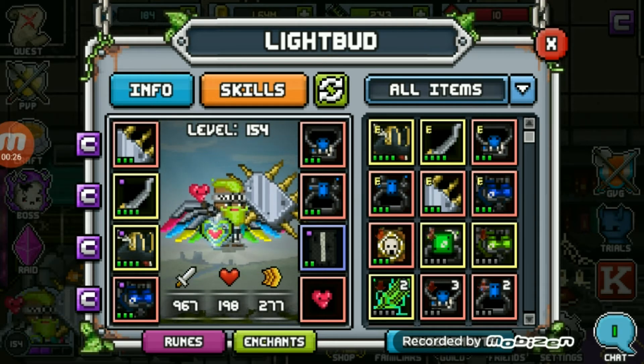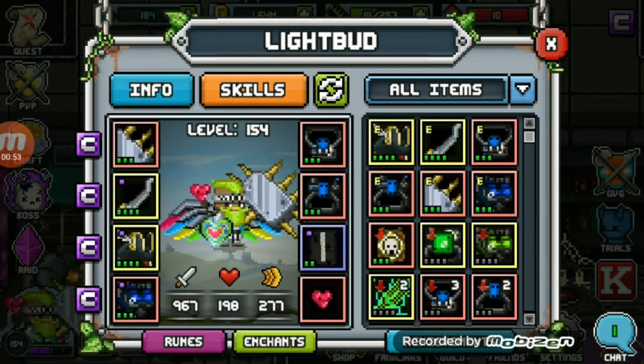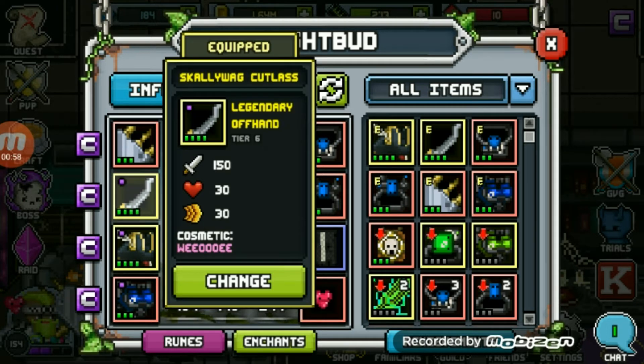You guys know I'm pretty much done with raid 3, so I've been focusing all my raid runs on raid 4. And what do you know — I've been very lucky and got 4 raid 4 legendary drops, that's 4 tier 7 legendary drops. If I get a raid 4 legendary helmet or offhand drop, I'll probably just sell it.